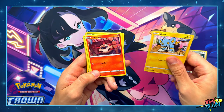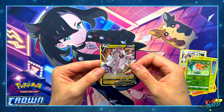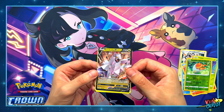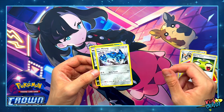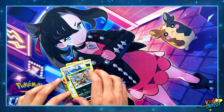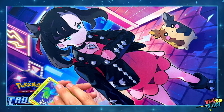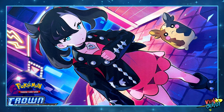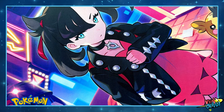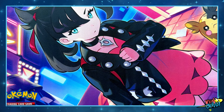Code, Neo, Shinx, Oddish, Duraludon, V-Star card, Energy Switch, and Croc-Rock. As I said, I have no idea about the Crown Zenith set. I believe that probably the Pikachu and the Arceus card are good cards, but let me know in the comment section down below if you know more.